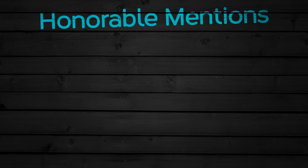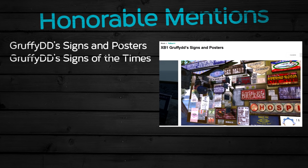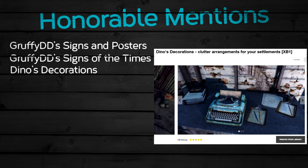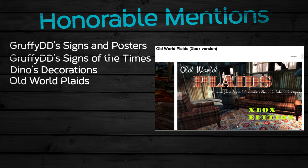Here are a few honorable mentions. Gruffy DD's Signs and Posters, and Gruffy DD's Signs and Times — I've done a video on this one before. Both are pretty simple: they give you way more signs and posters in different styles, definitely something to check out. Dino's Decorations is pretty cool because it takes a bunch of junk and groups them together for you to place down — like a TV tray filled with food and a drink, a chess board, or an ashtray with a pack of cigarettes. It's a really cool clutter-filler kind of mod. Old World Plaids gives you a bunch of different textures for all kinds of furniture — any furniture with plaid or a different style texture you see in my builds is from this mod.